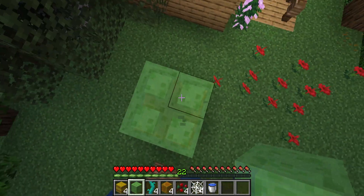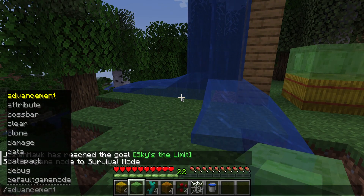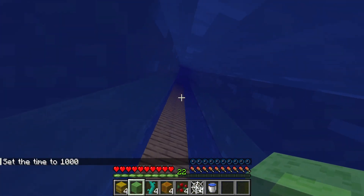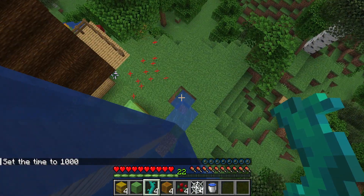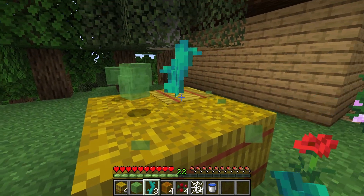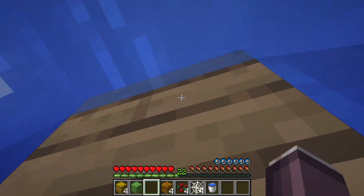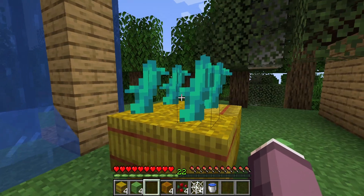I believe you can get an advancement if you put one at the bottom of the bedrock level. Next is the twisted vine. And that prevented it pretty well.